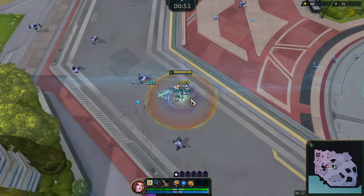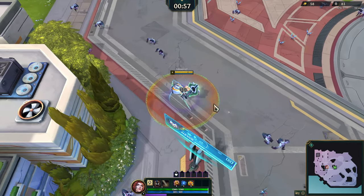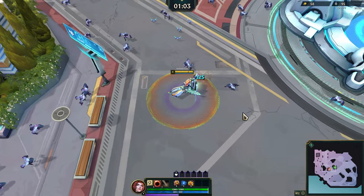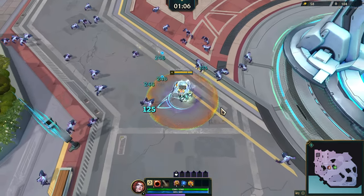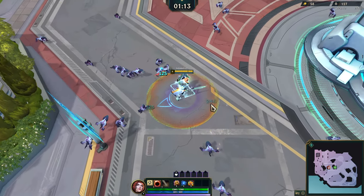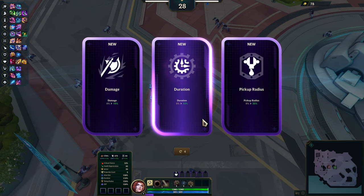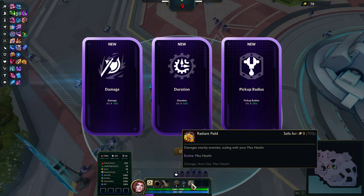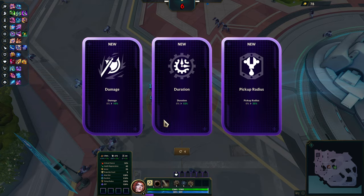Radiant field - there we go, good good good. Already doing pretty good damage which is good. For the choices here - damage, pickup radius, duration - none of these I really need. Duration, pickup radius... damage is always good for everything. Area size, max health - yeah, we'll just do some more damage.